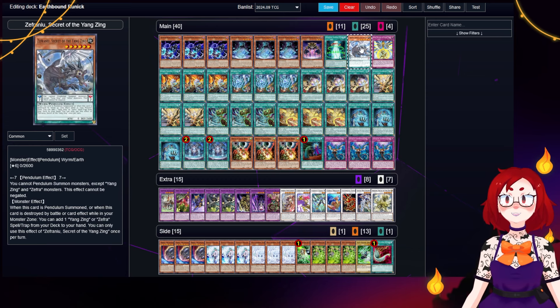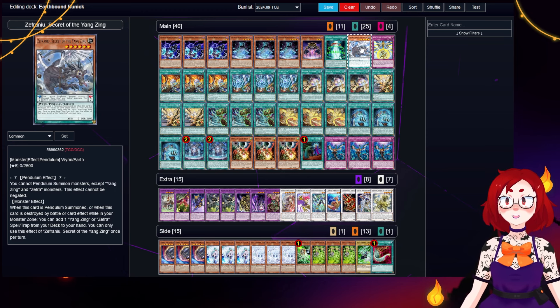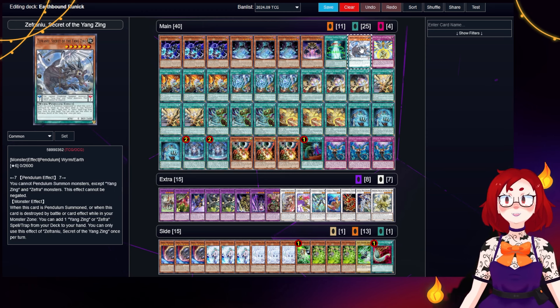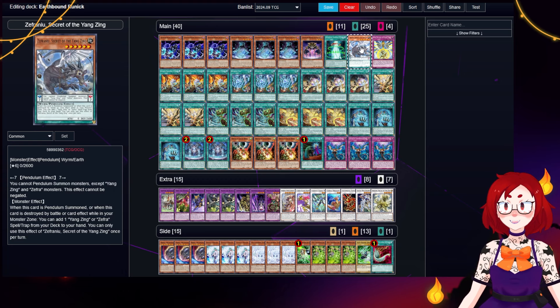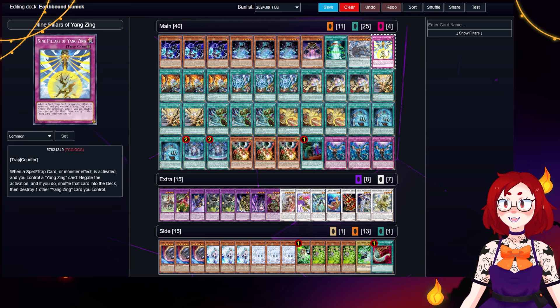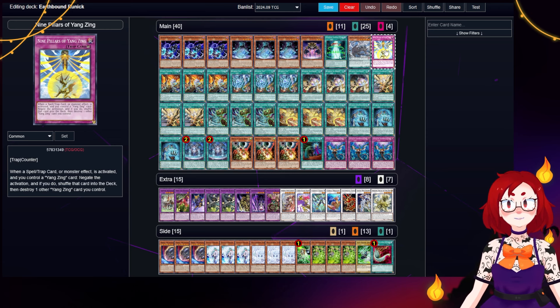Next we have some Yangzing stuff all connected to our Denglong in the extra deck. Here we have the biggest departure from the previous builds I've seen — the addition of Zephra Neo. We want to use Denglong as material for Ultima Azulken, but Nine Pillars of the Yangzing needs a Yangzing card on field to activate its Omni Negate. Luckily, Denglong's summon effect does not miss timing unlike the rest of the archetype. Zephra Neo is the best target for that because of its large defense stat, and because it's a Pendulum card, so we can set it up as a Pendulum Scale if we end up drawing into it. Nine Pillars doesn't actually care if the card it destroys is a monster or a spell, so that turns the trap back online without having to be summoned. Here's the Nine Pillars — a searchable counter trap Omni Negate for the low cost of destroying a Yangzing card on field.